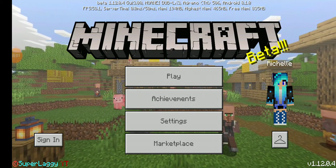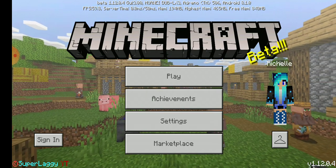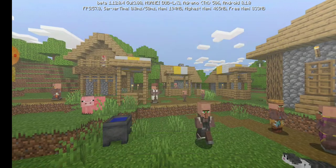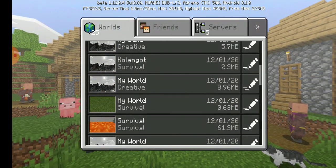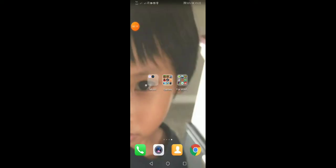Hey guys, so today I'll be showing you how to get the Fortnite mod. You need to have Minecraft — you already know what kind of Minecraft — and then you need to download Master for Minecraft.